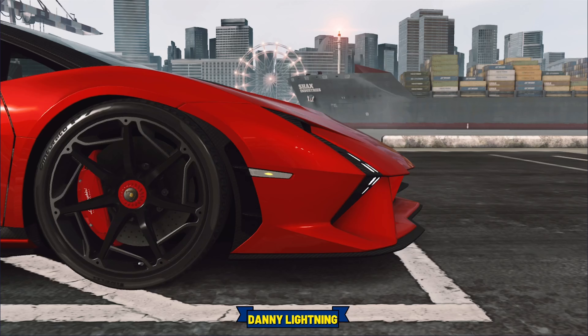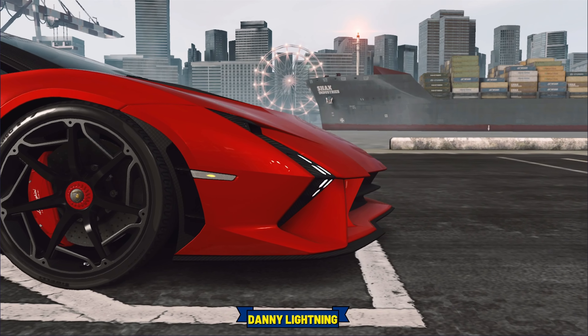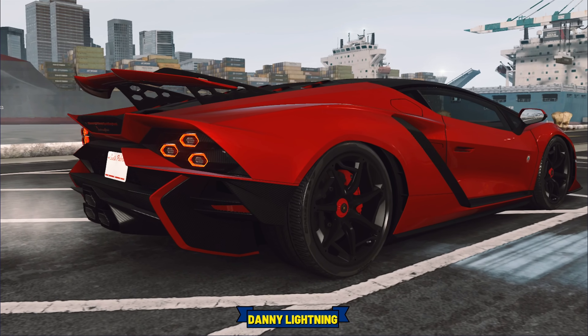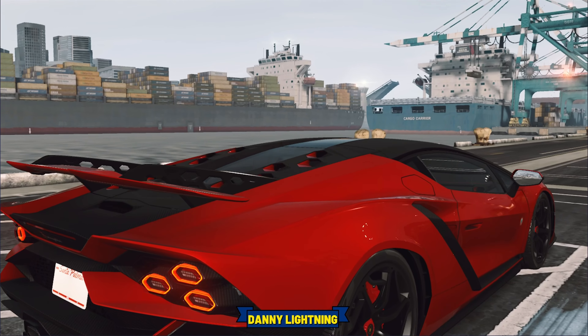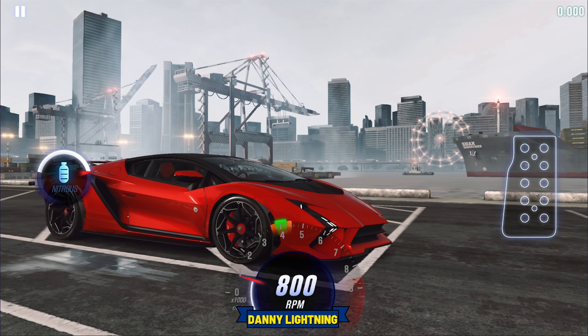To drive this car when it's maxed, let go of the gas just a little bit before number one, try and launch right about 3000 RPMs, then go 2nd, 3rd, 4th nitrous and all the shifts right before the red line.